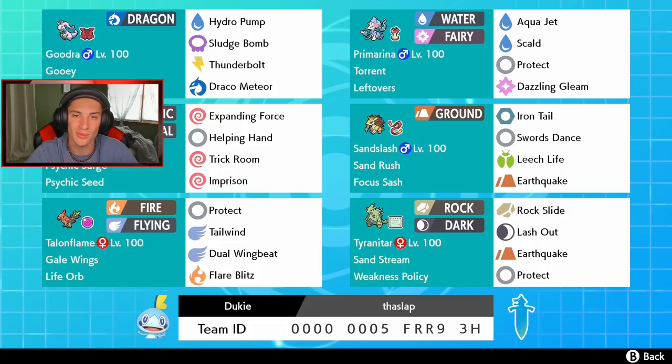We also have the combo of Sandslash with Sand Rush and Tyranitar to set the sandstorm. Sandslash has a Focus Sash so it doesn't go down in one shot, with Iron Tail for coverage, Swords Dance, Leech Life for coverage, and Earthquake for STAB. Tyranitar has a normal moveset with Rock Slide, Lash Out, Earthquake, and Protect, along with a Weakness Policy — if we trigger that it's game over. One of my new favorites is Gale Wings Talonflame with a Life Orb — it does mean damage and can one-shot things. The rental code is at the bottom of the screen.